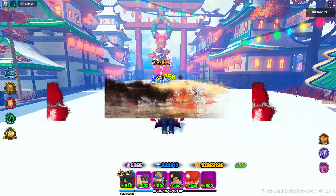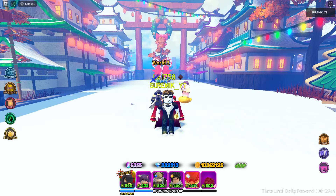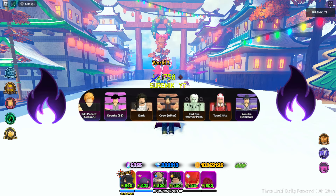Rupture makes an affected enemy suffer damage every 2 seconds for a total of 24 seconds. The total damage caused by Rupture is 12 times greater than the unit's current damage. Black Flame makes an affected enemy suffer damage every 2 seconds for a total of 40 seconds. The total damage caused by Black Flame is 20 times greater than the unit's current damage.